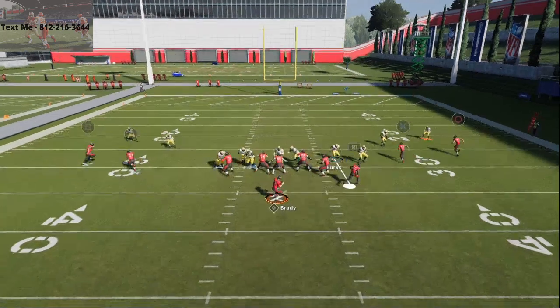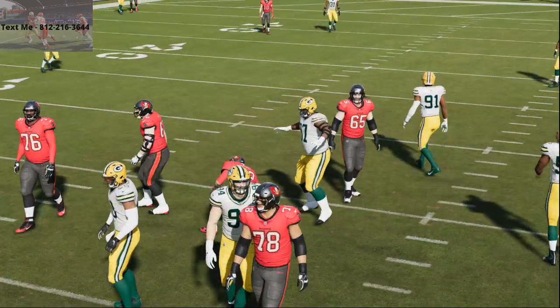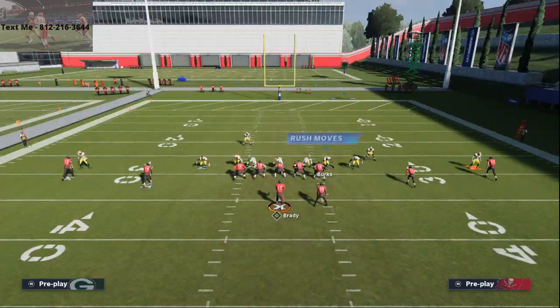At the snap of the ball you're going to get screaming edge or gap pressure of some type. Typically it comes from the A-gap, sometimes it comes from the edge — it just depends on how the offense picks up the alignment. That's why if you base align it, you'll get a little bit more consistency from this pressure.